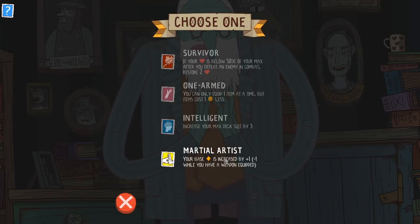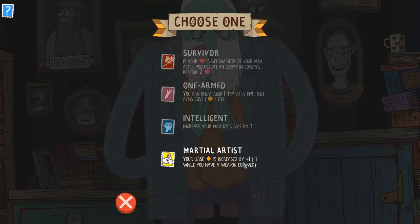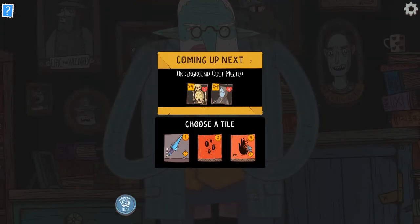I will take Martial Artist though. It's one of my favorite stamps in the entire game. It just gives you plus one base attack, and it's hard to get plus one base attack. Minor thing is that you lose the plus one base attack and an additional base attack if you equip a weapon. But I'm okay with that. Greybeard does have really good weapons, so there's a cost to this for sure, but I just think the extra base attack is so useful.